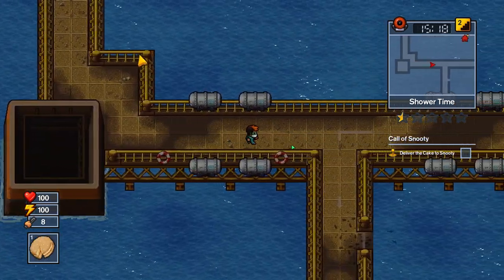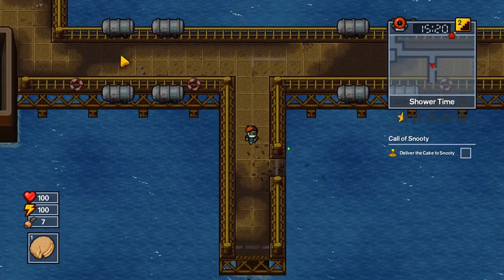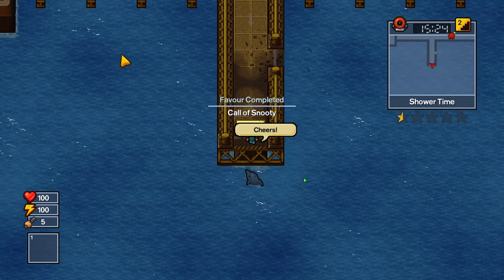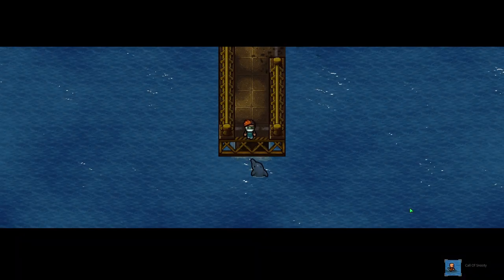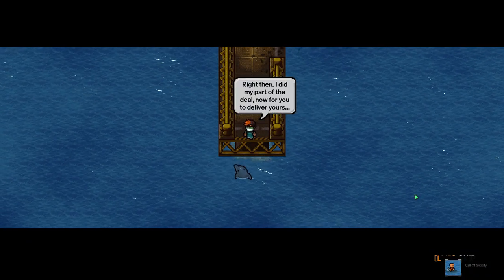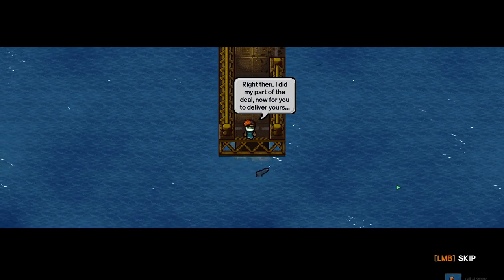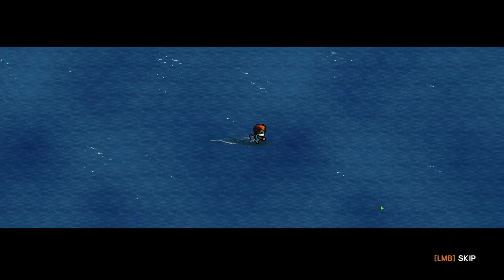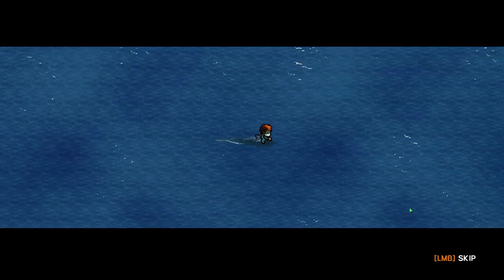So we're going to go ahead and get this over to here. Hello, Snooty, I have your cake for you — please get me out of this place. Excellent. And there you have it: HMP Offshore, Swimming with Dolphins escape. And now let us swim with the dolphins. Best day ever.